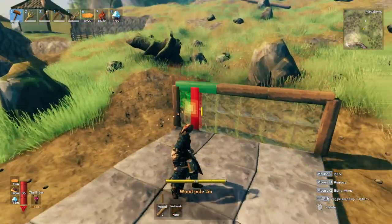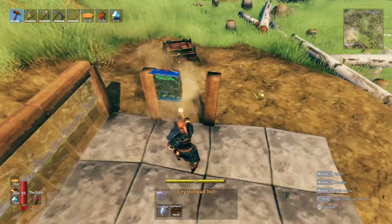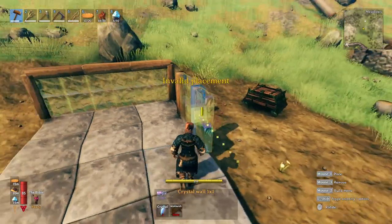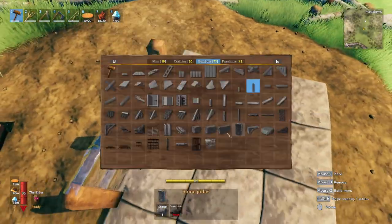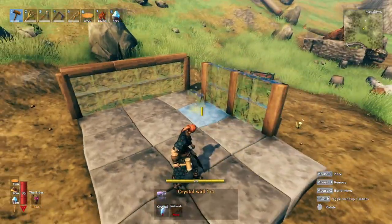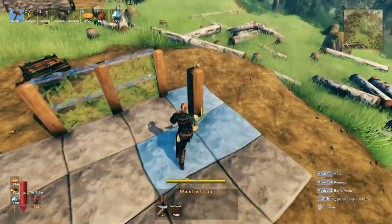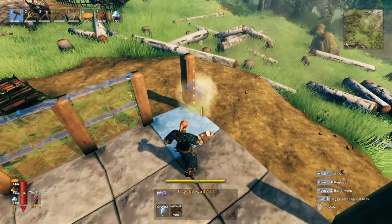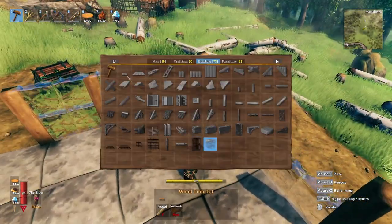Another option similar to the iron bars method is to use pillars instead. Take the pillars and connect them - every two blocks you place a pillar. That may or may not be the look you're going for, but it gives you large panes of glass running vertically instead of horizontally like the iron bar setup.